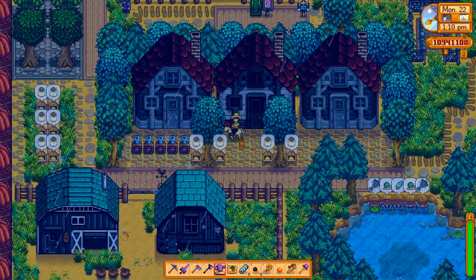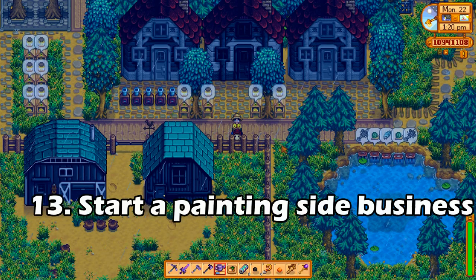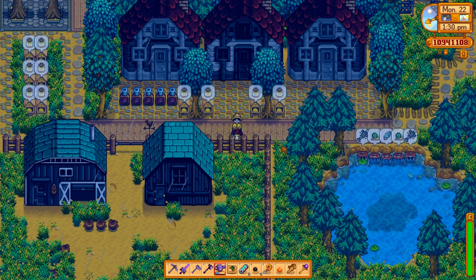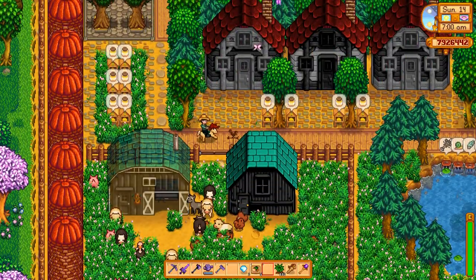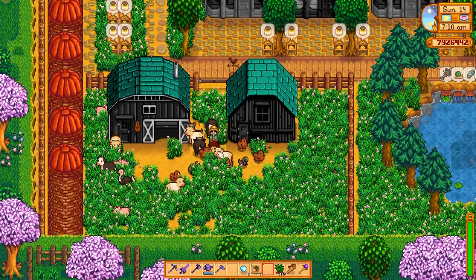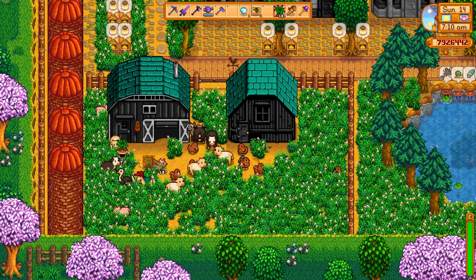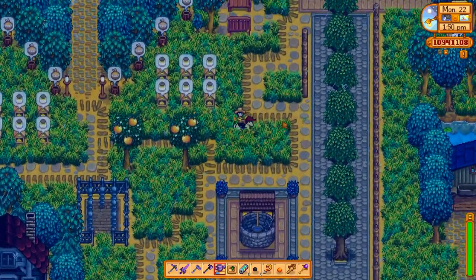Number thirteen: you can now customize the buildings on your farm, including your farmhouse, sheds, coops, barns — everything. It's really helpful when designing your farm around a theme, since the default red might not fit. You can change the colors and save them so you can paint each building the exact same shade, because there's nothing worse than having them accidentally a little bit different.